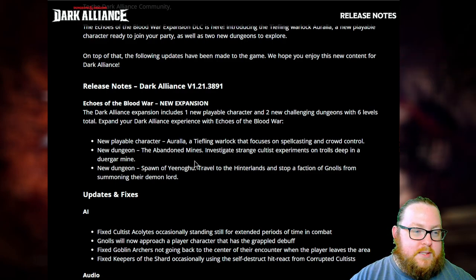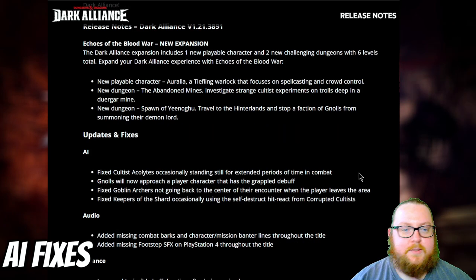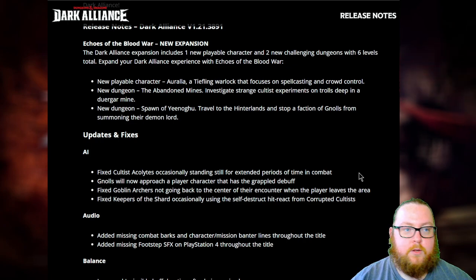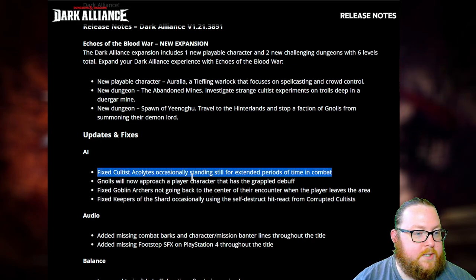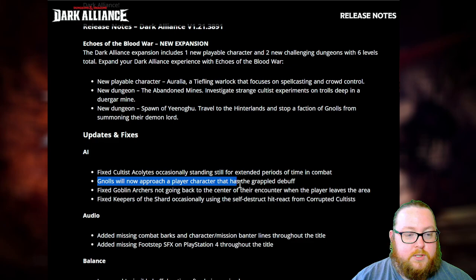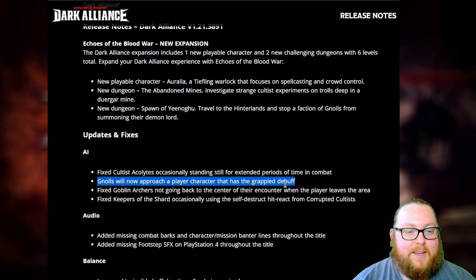Let's get right into the patch notes and see everything that they updated, fixed, and changed. Starting with AI fixes — the main two important ones are: fixed cultist acolytes occasionally standing still for extended periods of time in combat, and gnolls will now approach a player character that has the grappled debuff. Both of those issues have now been fixed.